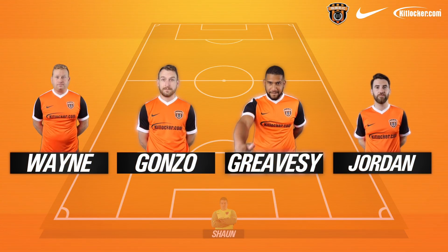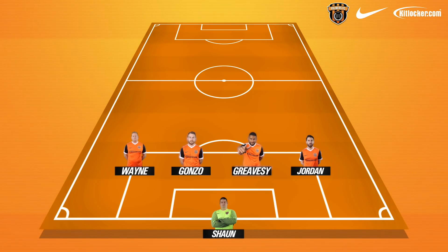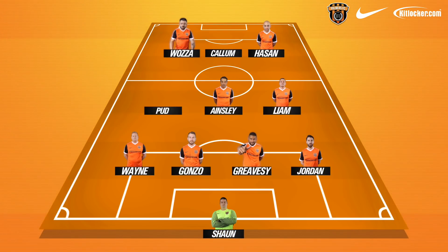In between the sticks we have Sean. Then it's a back four: left back is Wayne, who's been playing plenty of games recently. We've also got Gonzo and Greavesy at centre-back, and Jordan on the right. Into the midfield, it's a trio of Pud, Ains, and Liam. And then up top today, it's Wazza up there alongside Callum and Hassan.